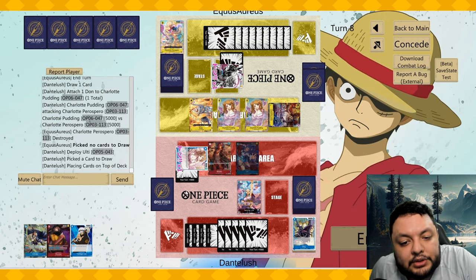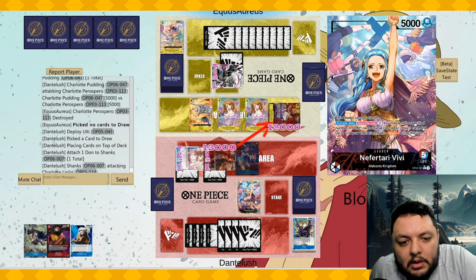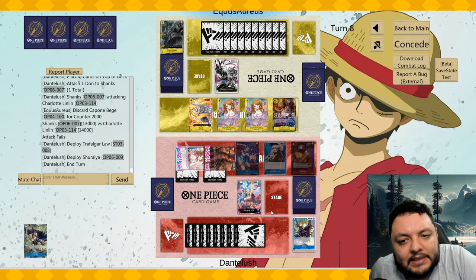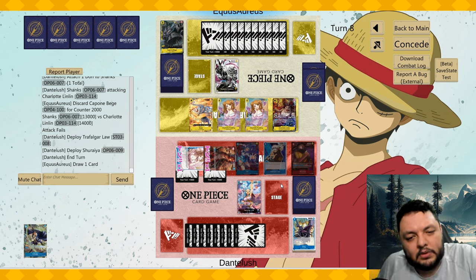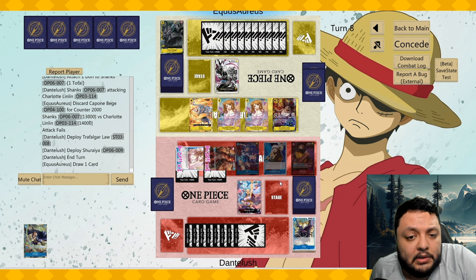Though attacking for thirteen into his board is kind of weak — I should have attacked his leader, not gonna lie. If he has Reject, he has Reject. I don't want him tapping my blocker and going for game either — that's why I was doing it this way. He has enough cards to potentially go for game if he has a couple of Amarus and also Reject.